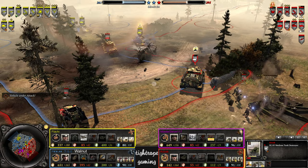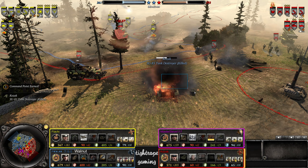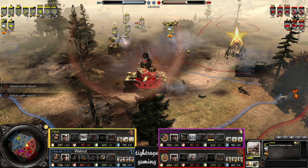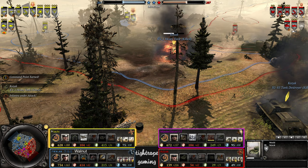Panzer 4 might be able to finish it here — misses. There's a mine there, hits it this time. But the SU-85 stopped driving away — might have been able to get out of range. If it got out of range it would have been easy to pick off the Panzer 4 from there — SU-85 has the range advantage. Kozak — I think he just right-clicked really far away so the KV-1 tried to spin around.